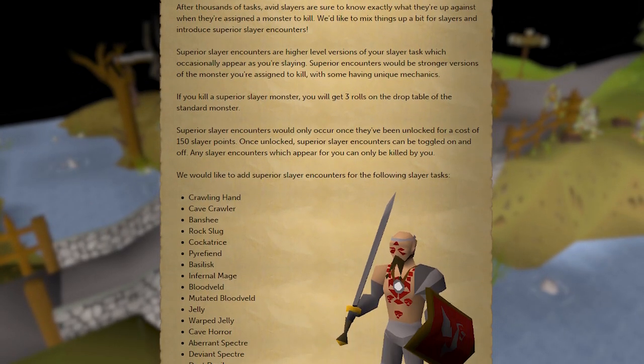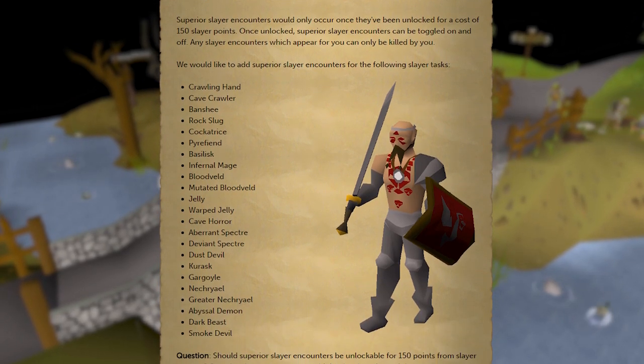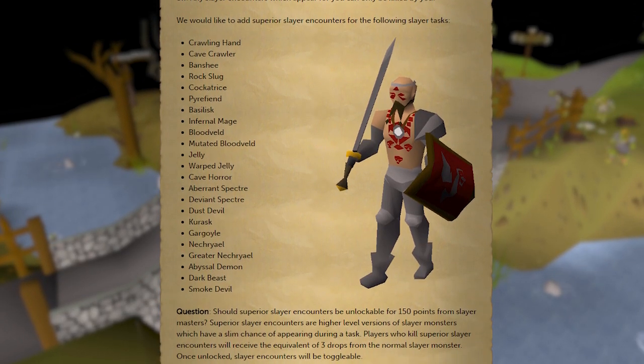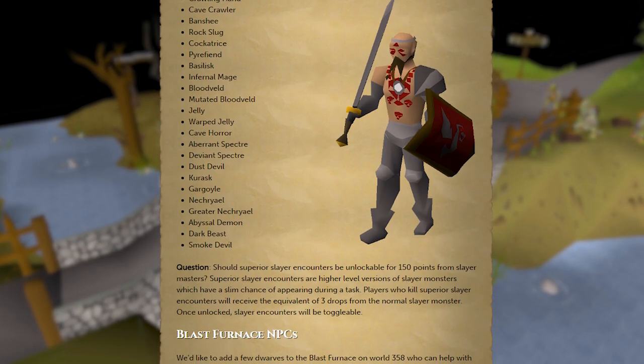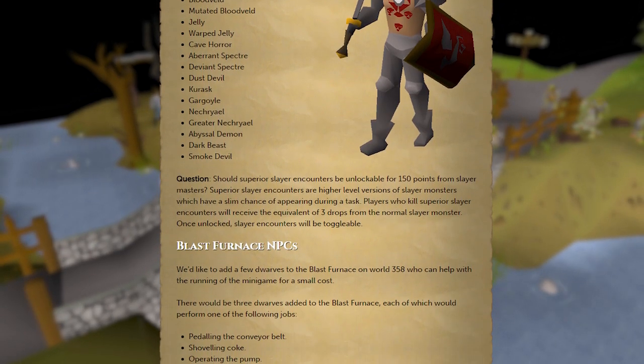Up next we have the Superior Slayer Encounters idea. This was brought up on a Q&A not too long ago, and we're ready to offer something like this in-game. Superior Slayer Encounters are higher level versions of your Slayer task, which occasionally appear as you're slaying. They're much more tough, but also offer much better rewards.